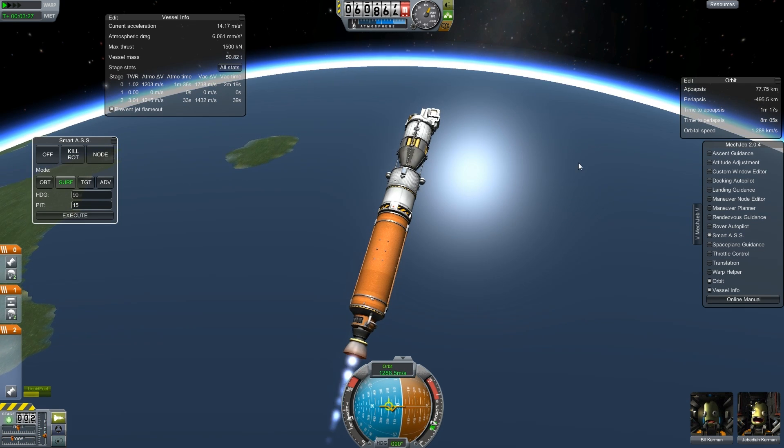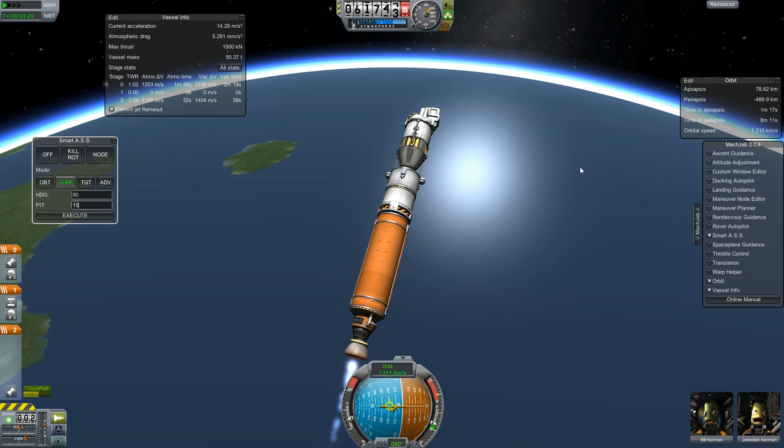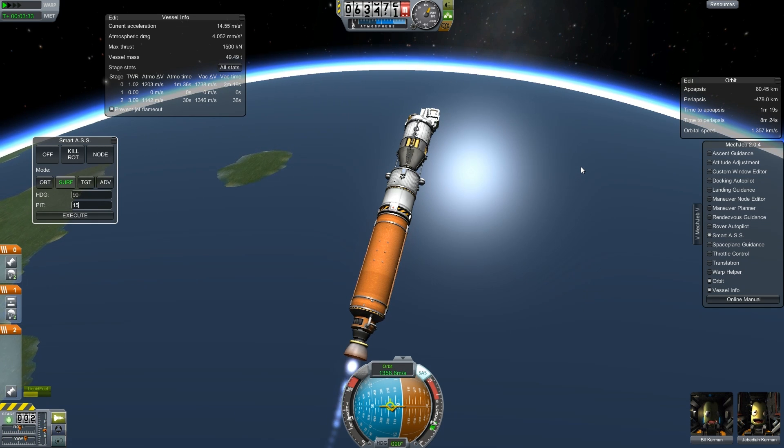We're at 76, 77 kilometers. I'll take it up to 85 or so — that'll be the altitude the space station will be at, somewhere around 85.